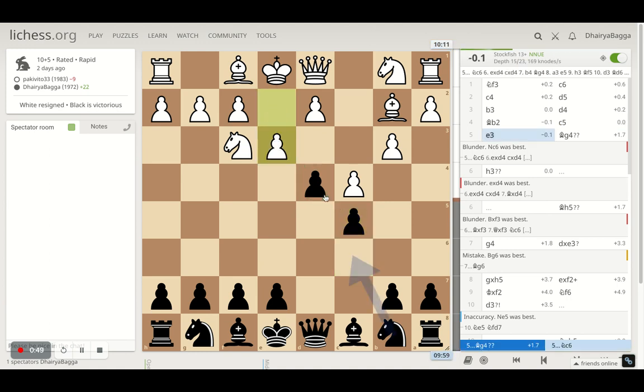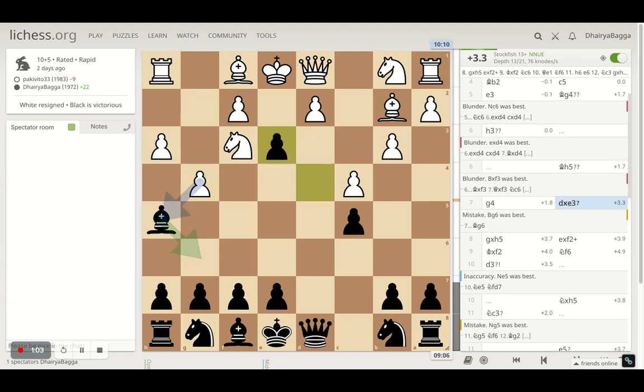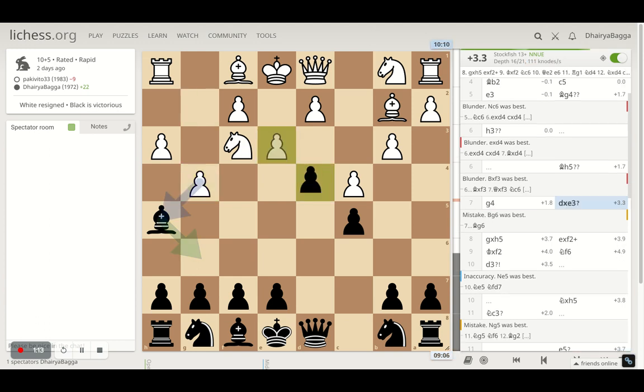Eventually bishop comes from b2, most likely, and that's what happens — bishop b2. Then I play c5 making sure the pawn chain is solid. Opponent plays e3 trying to capture the center pawn, so I spin the knight for now. Opponent tries to kick me back, and then expands on the king side, due to which I was about to lose a center pawn.